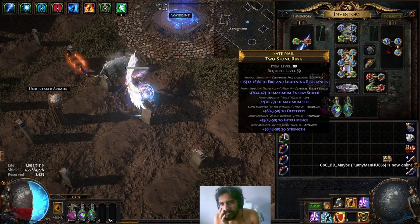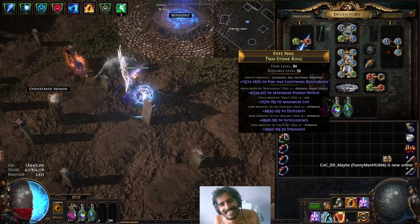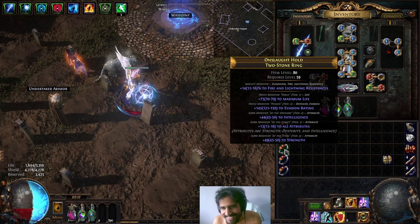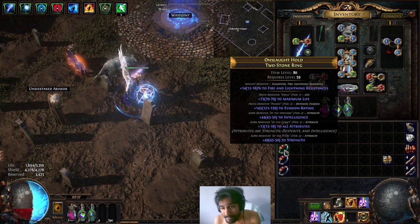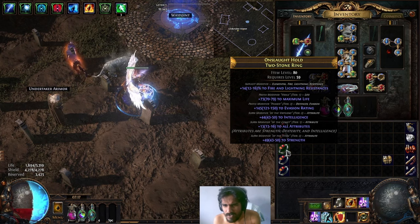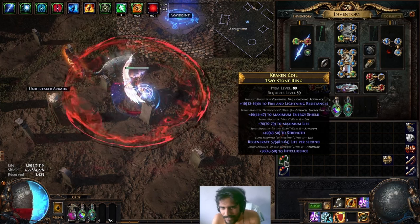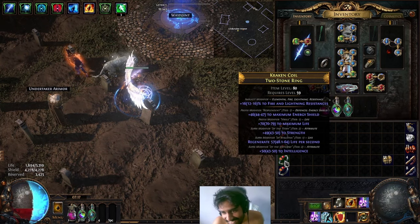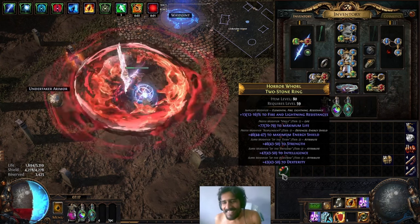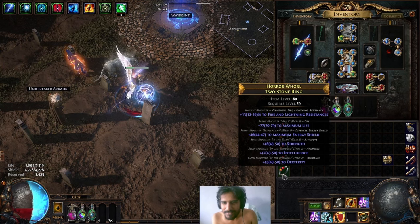This one is T2, T2 with T1 life and T1 ES. It's usable — this one is usable. This one also usable, but it has all attributes — sell that. This one has life regen and I don't want life regen. Why do all the ones with T1 perfect modifiers have T2, T2 going on?